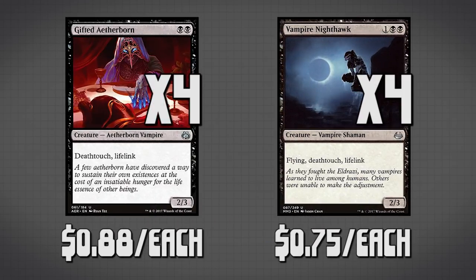Now we have two creatures which are almost the same but not quite: Gifted Aetherborn and Vampire Nighthawk. We are running four copies of both because they are both super awesome. They both have double black in their mana cost, which is what I was talking about with Stormkirk Noble. They are both deathtouch lifelink creatures. Vampire Nighthawk has the added benefit of also having flying. These creatures are basically deathtouch creatures with lifelink, so we can drag the game out. Our deck tends to be more of a mid-range deck, so going a little long is really good for us.